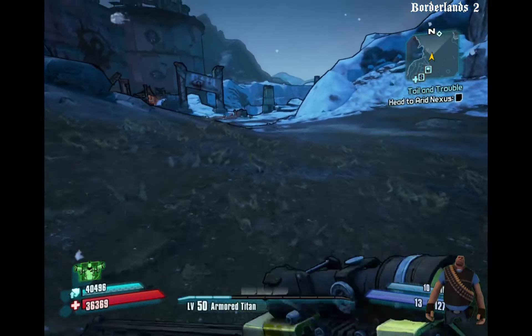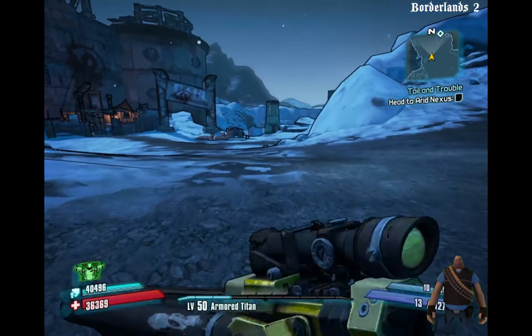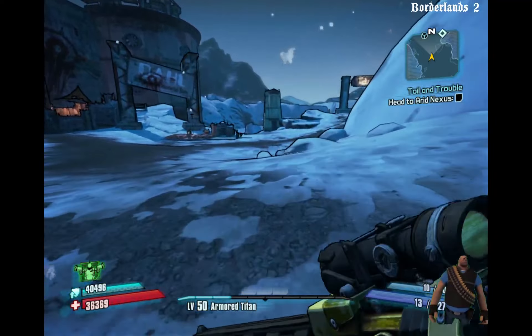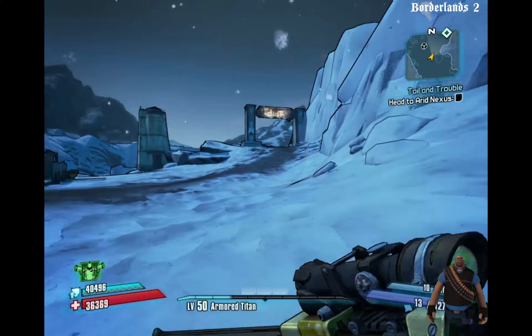This next zone, the Dust, is a little tougher to get through on foot because there are vehicles driving around who will try to run you over. If they run you over, it's pretty much an instant kill.